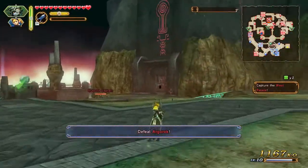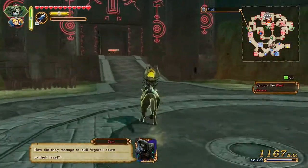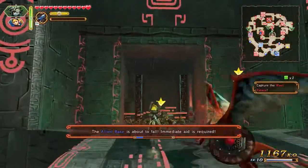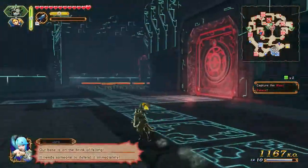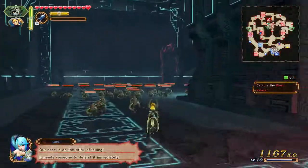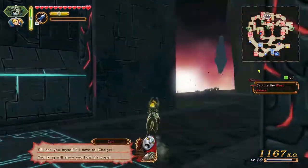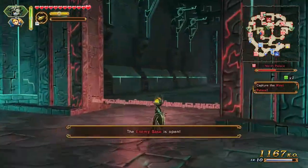Now we actually have to fight Argorok. Before I do that though - because I think that's going to be the last part of the mission - I need to run all the way to the top and get that piece of heart. I haven't had the chance to do it because of these stupid... I'm going to have to use DLC. I wish there was a freaking warp - enemy base is open.